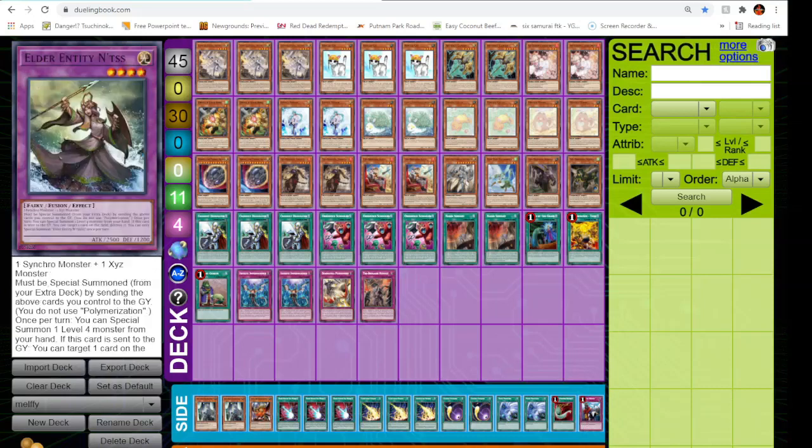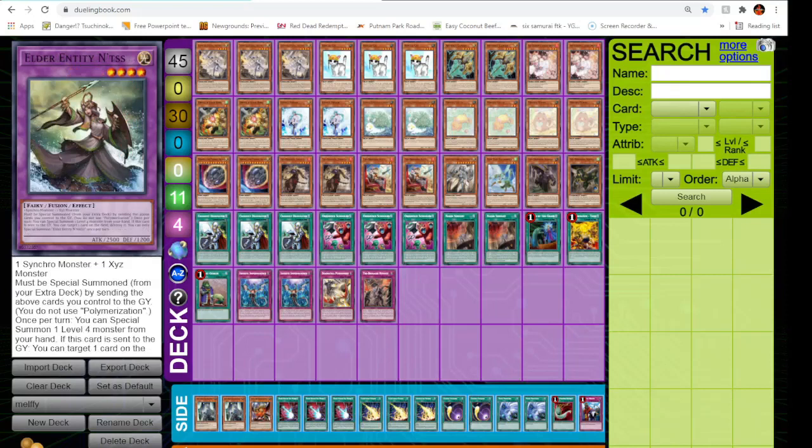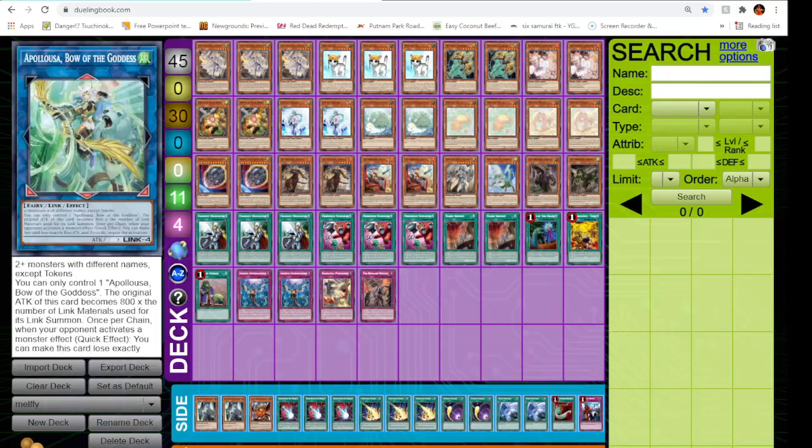For the extra deck — two fusion cards, same as all Dogmatica decks. You're playing Titanic Galaxy because it lets you use Titan which lets you add Horse Specimen, basically your Ecclesia, which then gets to add. Really nice. Then Altimateus basically lets you pop two cards, a very good option. Then we have Ancient Warriors Oath as something we can go into if we can't get Apollousa — get that free bounce. Apollousa you use the Tri-Brigade card to get the search and get onto the gate, typically on the fifth summon.